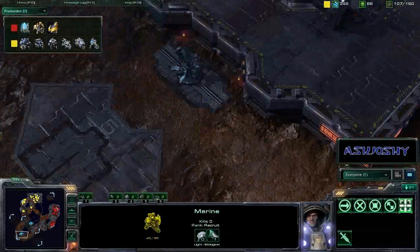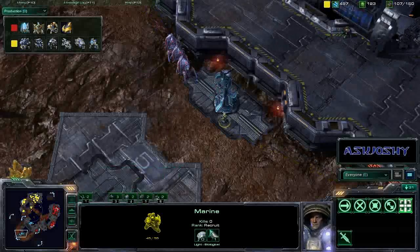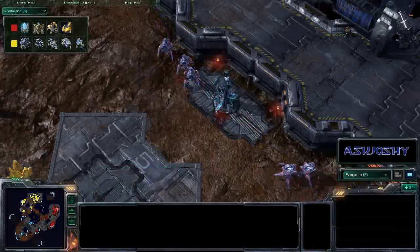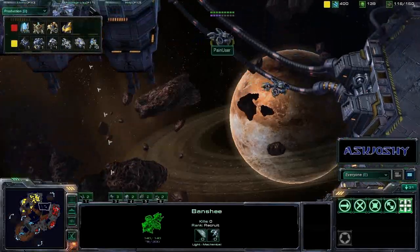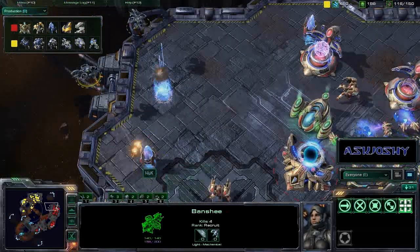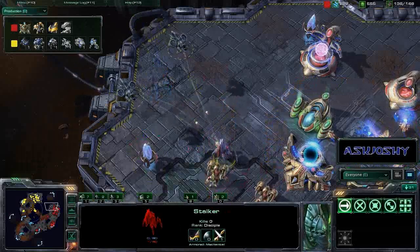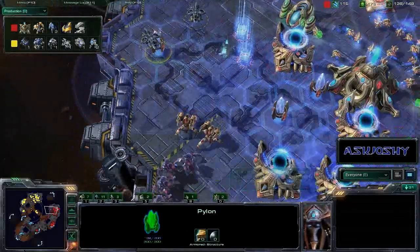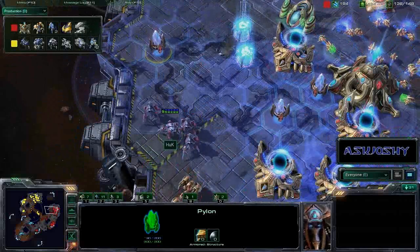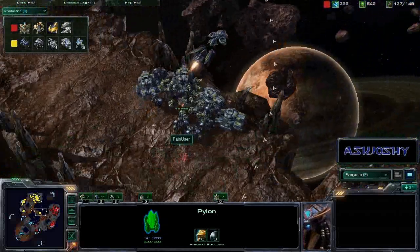It looks like Pain User did have a marine just hanging out at that Xel'Naga watchtower. Huck spots it, chases him away — actually kills him off. He ran back. A couple of banshees moving in now for Pain User, going to try and do a little bit more harassment on these probes. Huck very quick to respond, warps in a stalker, but it is going to die in one more hit.